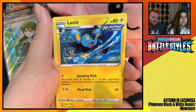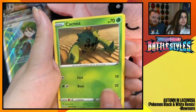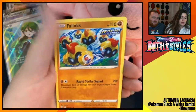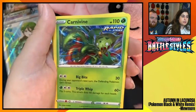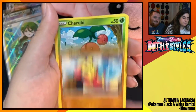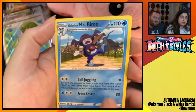Energy. Spewpa. Luxio. Grumpig. Roly-Coly. Spoink. Cacnea. Bronzor. Salandit. Zeraora Reverse Foil. And a Phanpy. Energy. Escape Rope. Carnivine. Throh. Galarian Mr. Mime. Silicobra. Mienfoo. Cherubi. Pachirisu. Shaymin Reverse Foil. And Galarian Mr. Rhyme.